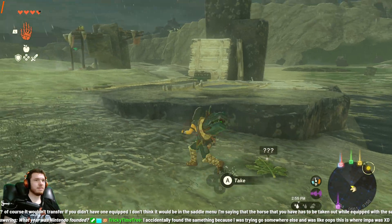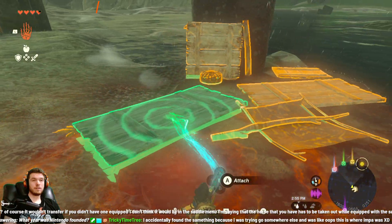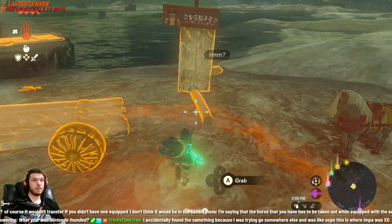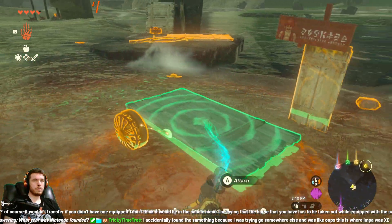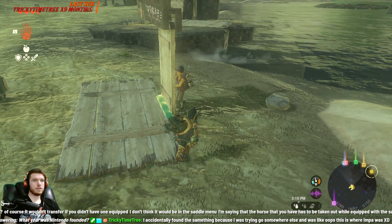This is where Impa was. So you found it! I figured out an easier way to do this. Disconnect this part. What are you over there? Fuse you two together. Now that should work.